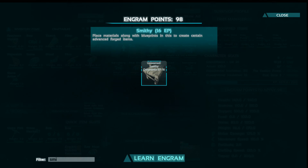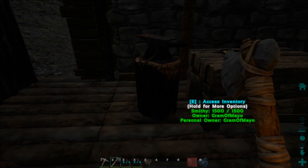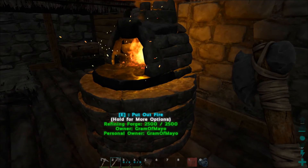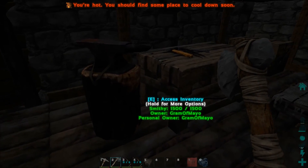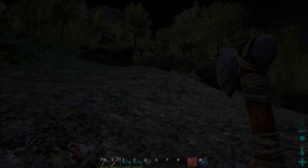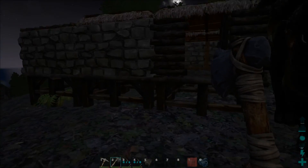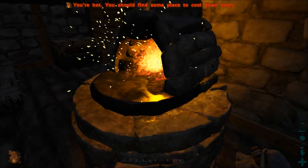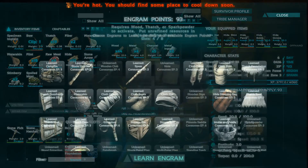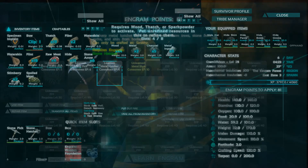All right guys, we finally made it to the smithy — now I can make some metal tools: a metal hatchet and a metal pick. This is where you reach a milestone in the game. You've got your forge and your smithy and you're ready to start cranking out metal tools. The spot I built near here goes up toward the mountain where there are little metal rocks. I beat on some rocks, got some metal out of it, smelted some metal ingots, and now we're just going to craft the metal hatchet and pick.